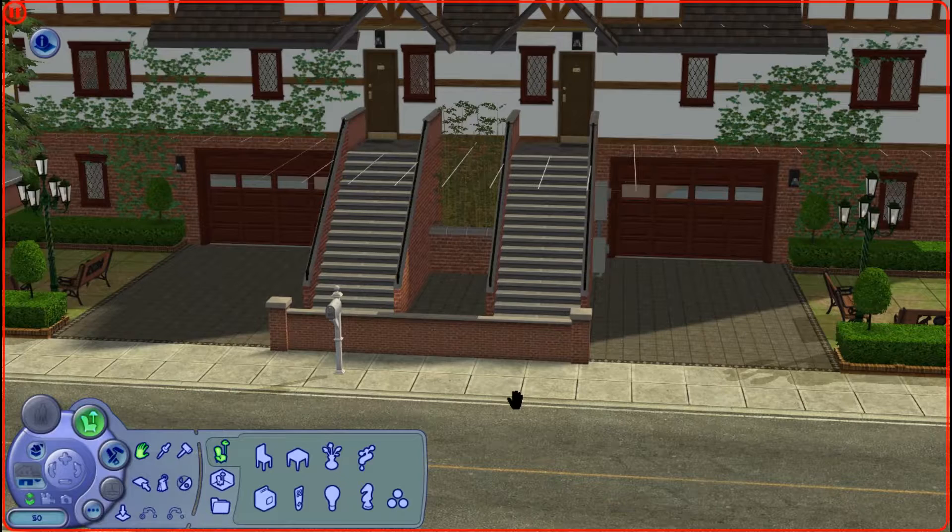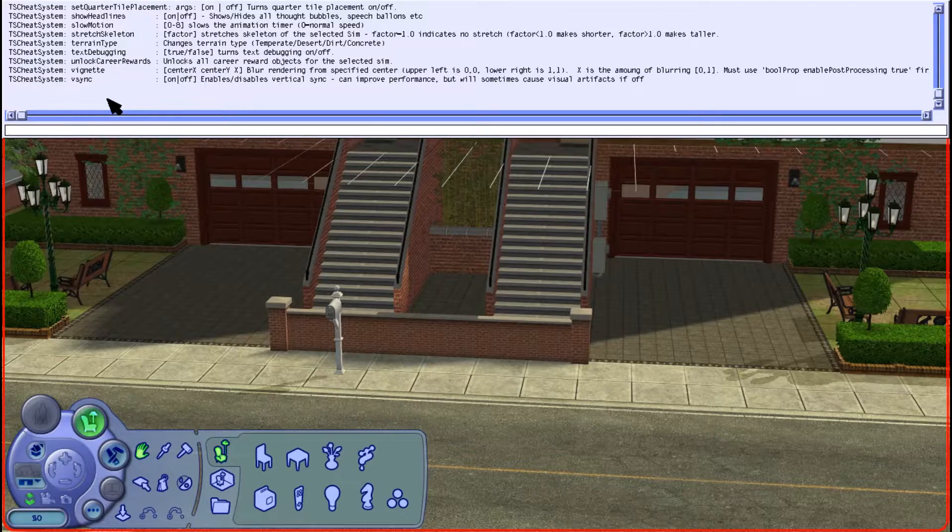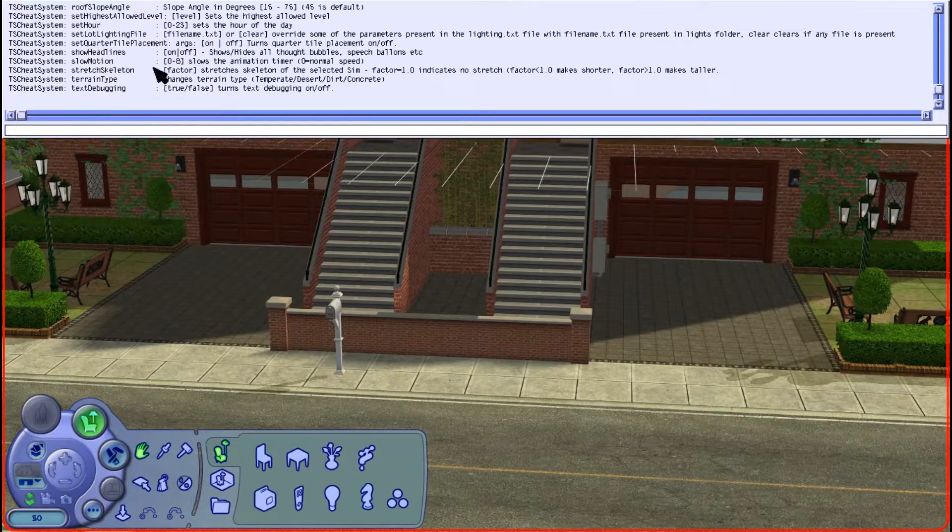Now the most commonly known way to do this is in-game through the cheat code system. So you'd press Ctrl+Shift+C to open up your cheat box at the top, and if you just type in 'help' and press enter, it pops up a list of cheat codes and also tells you what each cheat code does in a brief description.